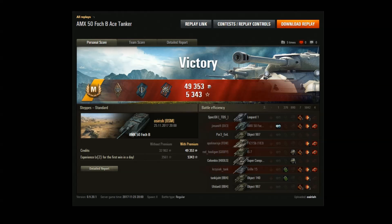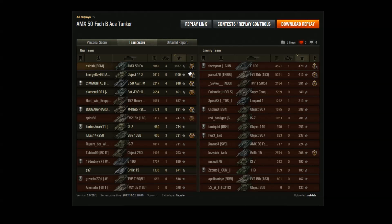Then the ace tanker notification popped up. I've been seeing a lot of people talking about how overpowered this tank is, how crazy its damage potential is, so I thought 5k was pretty average — I wasn't expecting very much. Very surprised to see the ace pop up, especially with a very poor crew on my first game in the tank. Almost 1,200 XP was enough to pick up an ace in a tier 10, which kind of surprised me. 5k damage and four kills — a very average game, but yet another one off the list.